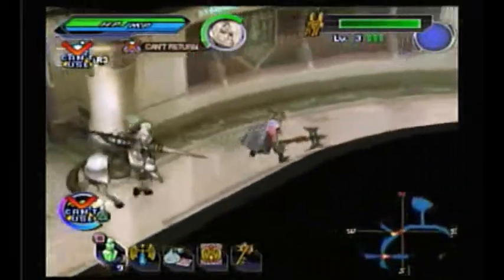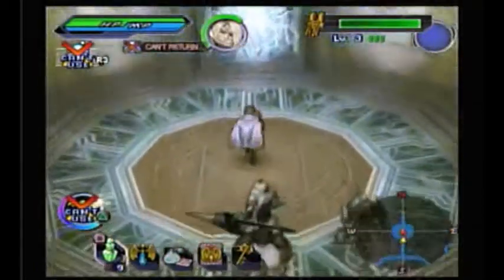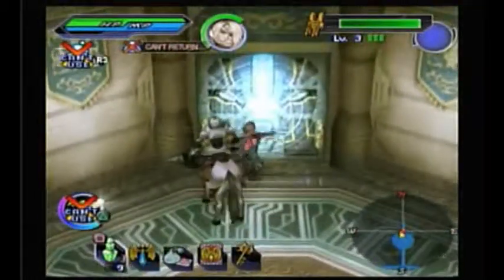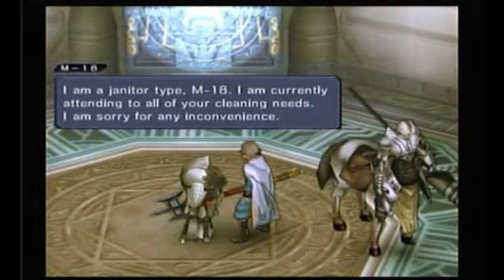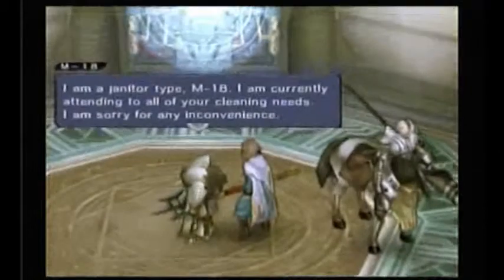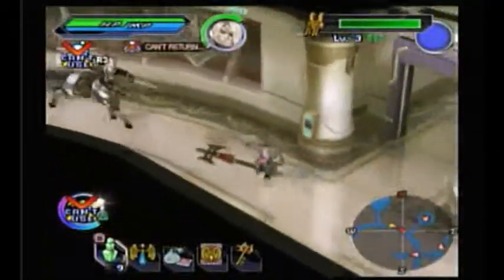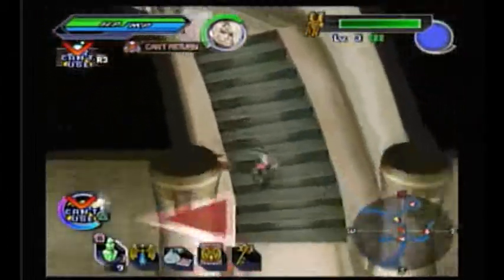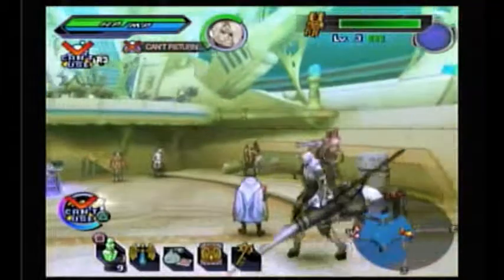Some areas are sealed rather than locked. A robot NPC introduces itself as Janetite M18 and apologizes for any inconvenience. Stop talking! That was a cutscene. I don't know where everyone else went, and we're around 25 minutes in. Everyone's back — fantastic.